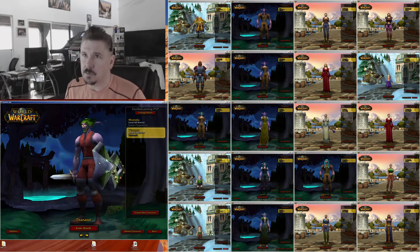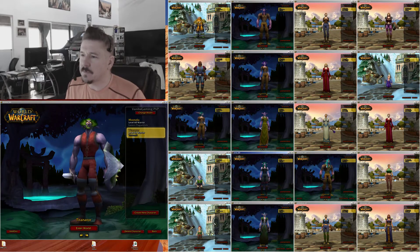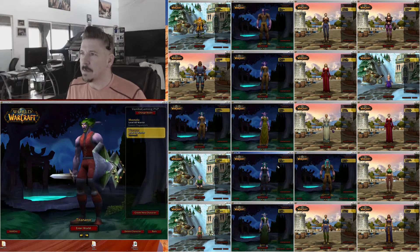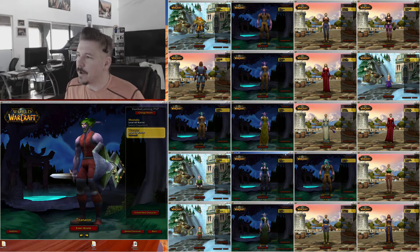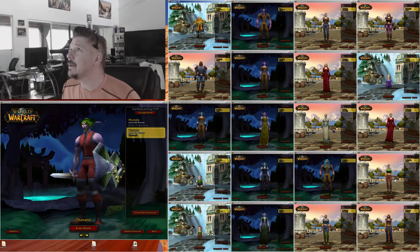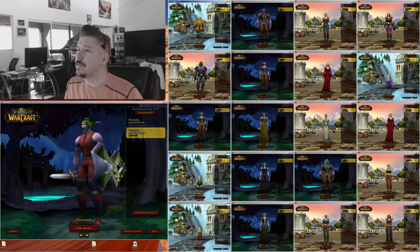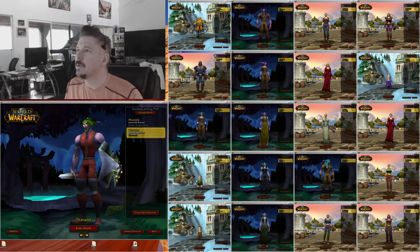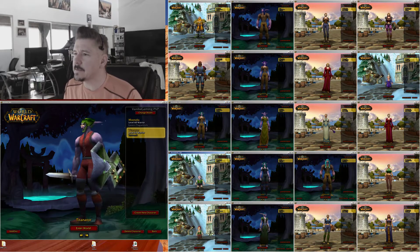The first thing you've got to do is take an assessment of what you've got. I have a whole bunch of different Alliance toons that I've used over the months to demonstrate and vet out my five-minute multiboxing. They are at a large variety of different levels. This first column here — they're all in the level 20 range. These are the guys I took into Dead Mines for the Dead Mines naked video — they're still there.